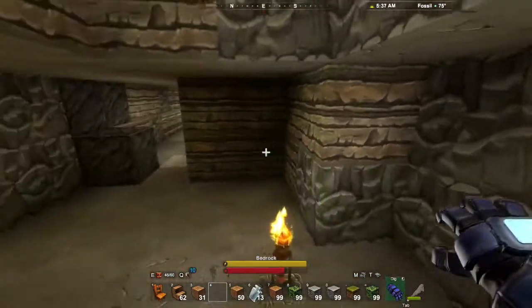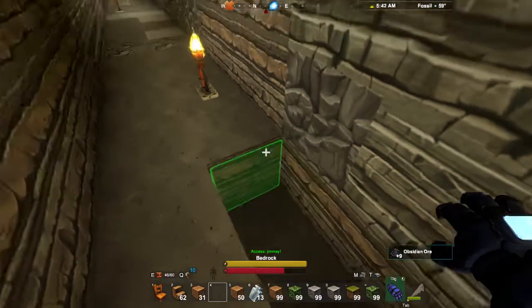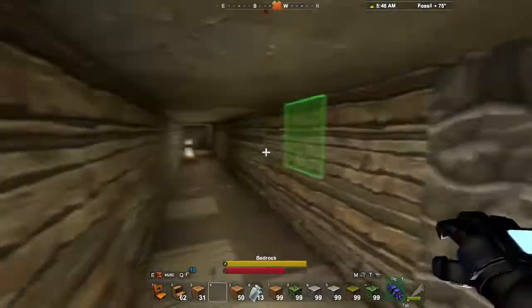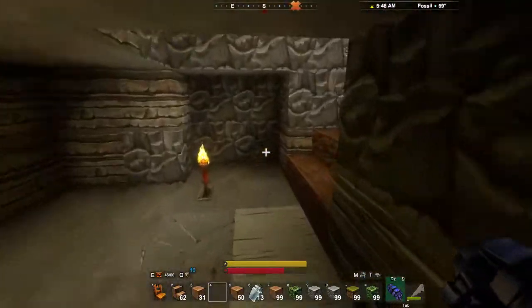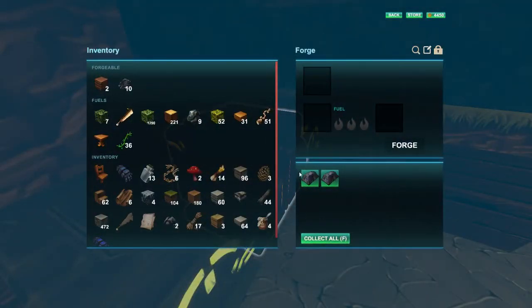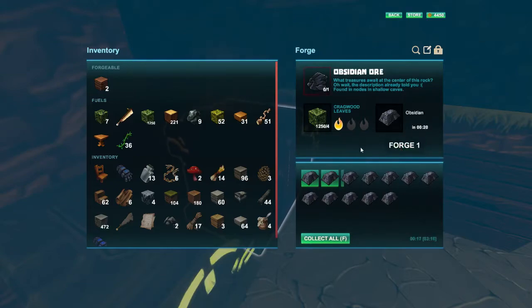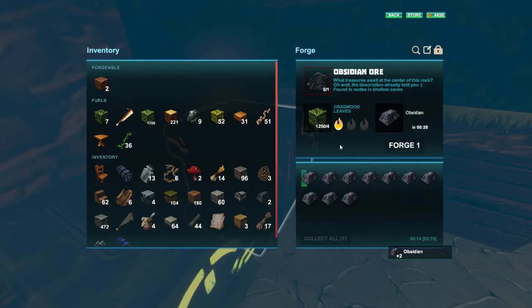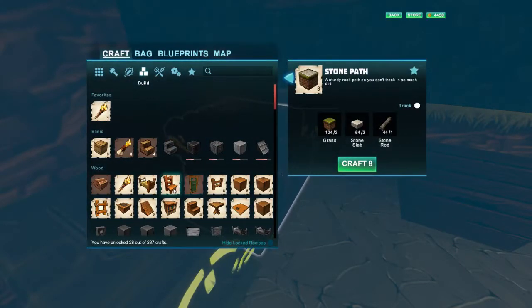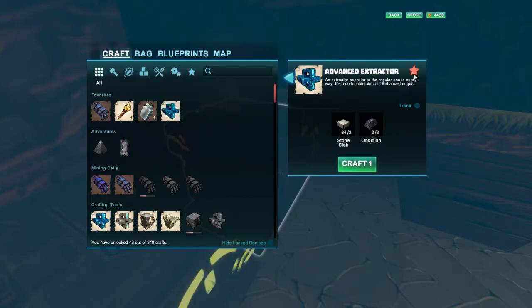Let's do some more mining — actually let's gather the resources from our extractor. There's more obsidian here, so I want to go and forge some more obsidian. I've got enough leaves now so let's process all of these. Let's take what's done and craft ourselves another advanced extractor — always a good idea to put the advanced extractor on your favorites as well. We'll be making loads of them.